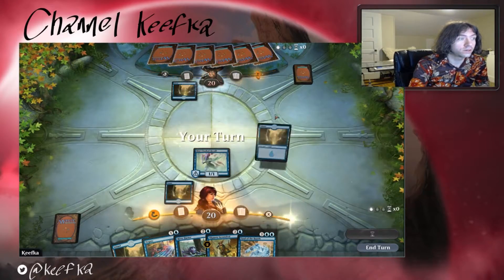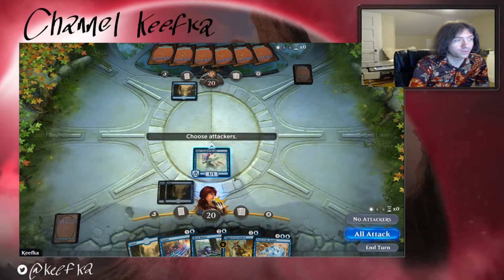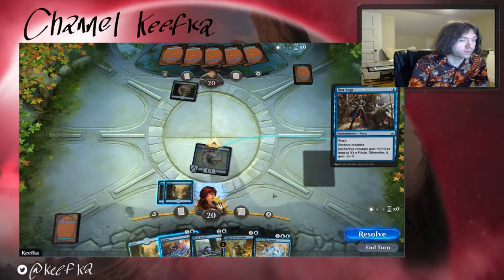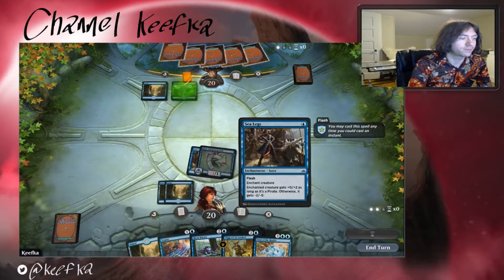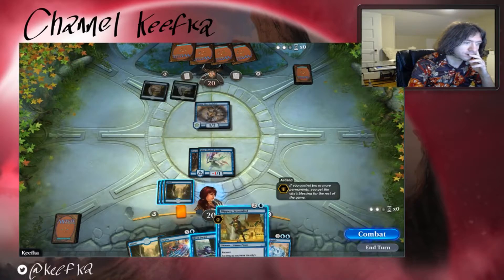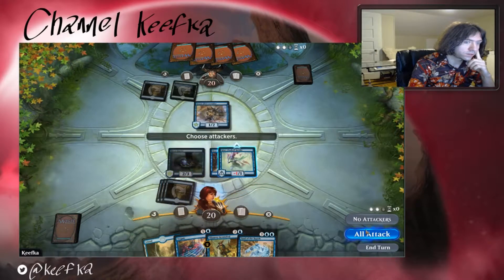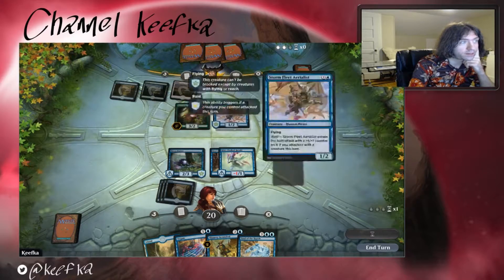We got the mirror match — I learned that quick. Opponent deciding not to counter me. Playing land that can for one unblocked — yes! Oh crap, that's an enchantment. Dang it. We're gonna go with a River Darter.